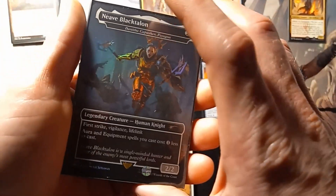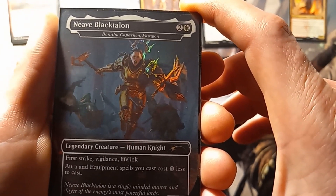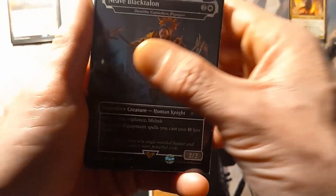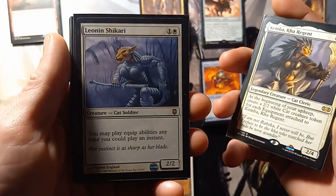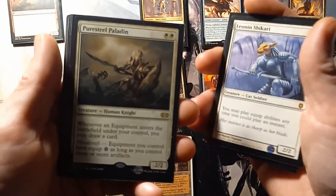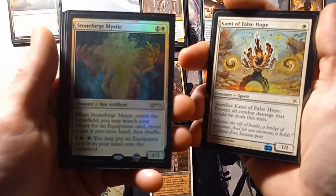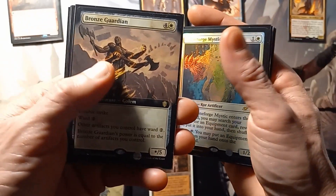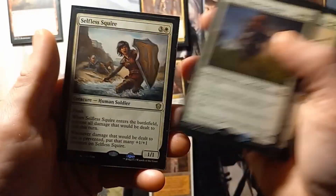Moving on to our white creatures here, we have Nev Black Talon, which is Dainitha Cap Sheen Paragon — in English. Kimba, K. Regan, Leonin Shikari, Puresteel Paladin, Kami of the False Hope, Stoneforge Mystic, Bronze Guardian, Sun Titan, Balan Wandering Knight, and Selfless Squire.